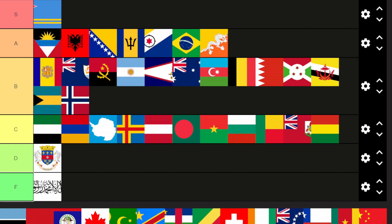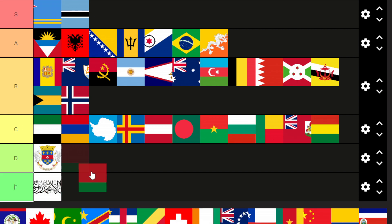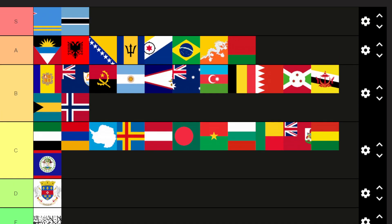Bhutan — this is A tier, I really like the dragon. Norway — B tier, pretty nice colors. Botswana — that's an S tier, looks super nice, I love Botswana. What is this? This is Belarus — it's just some of it's gotten cut off. Oh, Belarus, I like it, I think it has a nice design. Belize looked a bit cluttered.